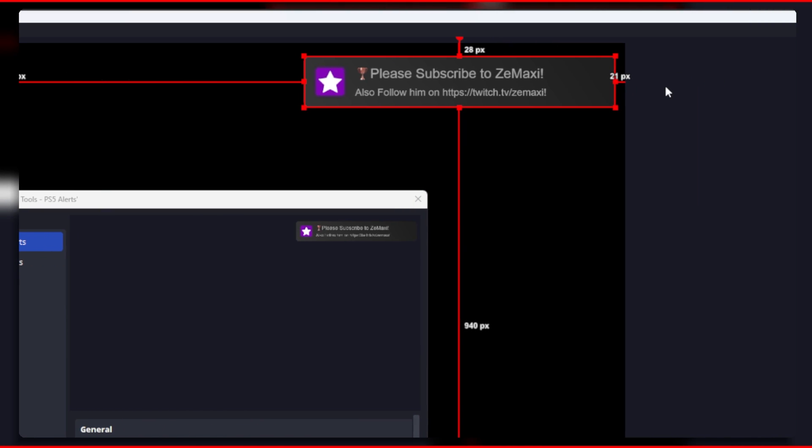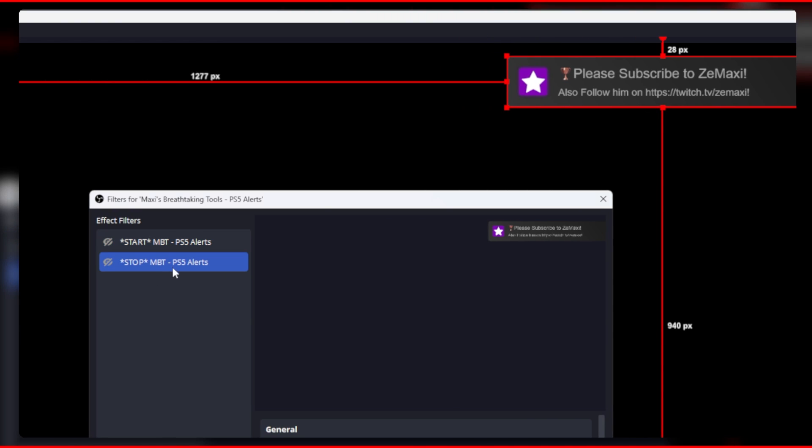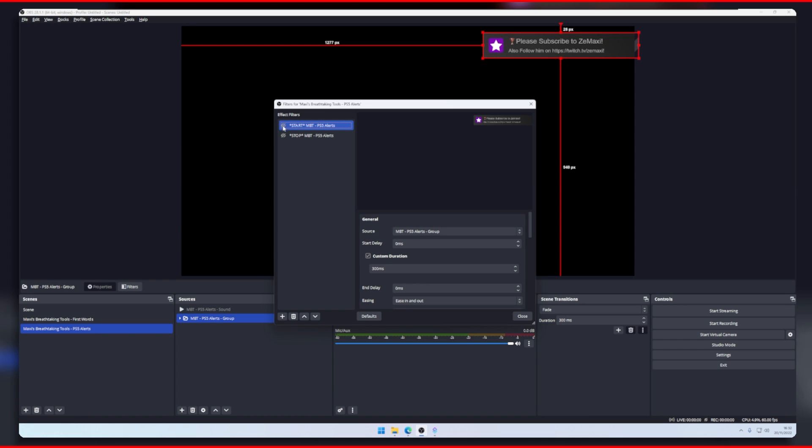Click on your group and then move it slightly to the right off screen, and then go to the stop filter and then click on get transform again. If you did this correctly you should see the PS5 alert group move in and out when you press on start and stop.